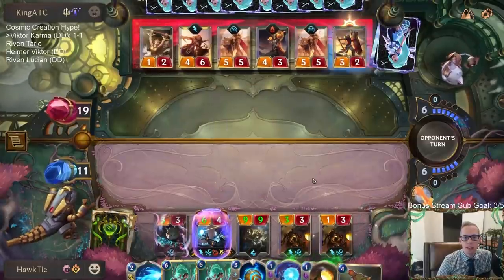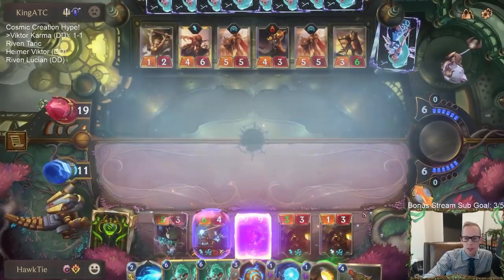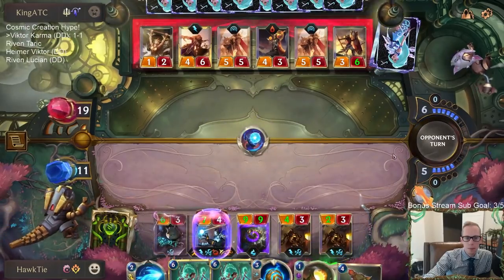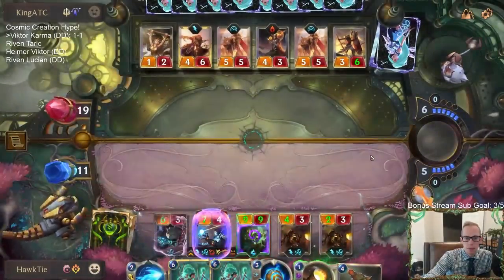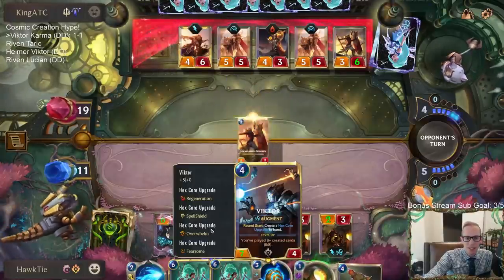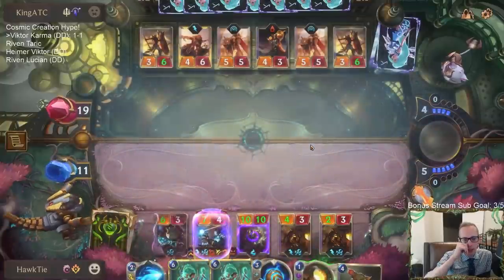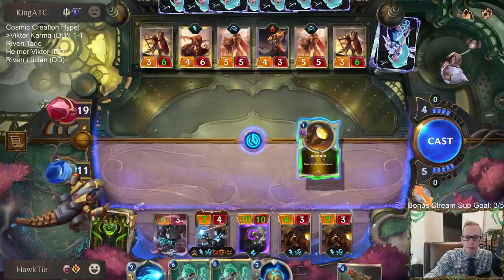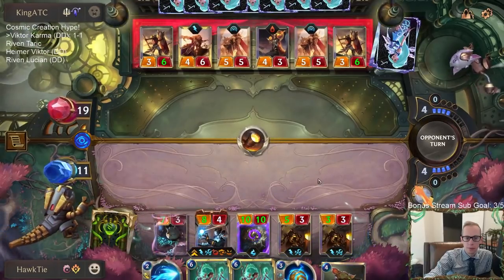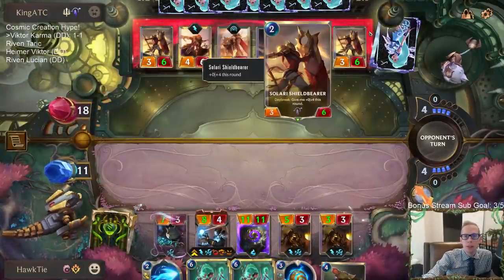A Give-It-All would be crazy right here. I'll stun the 9/9 to start with. The last two keywords haven't been very useful — Overwhelm and Fearsome. I do like the fact that they're using their Daybreak stuff right now. They're using some of their stun cards. Neither of these were created by that first drop-in — both Robins created a Zenith Blade.